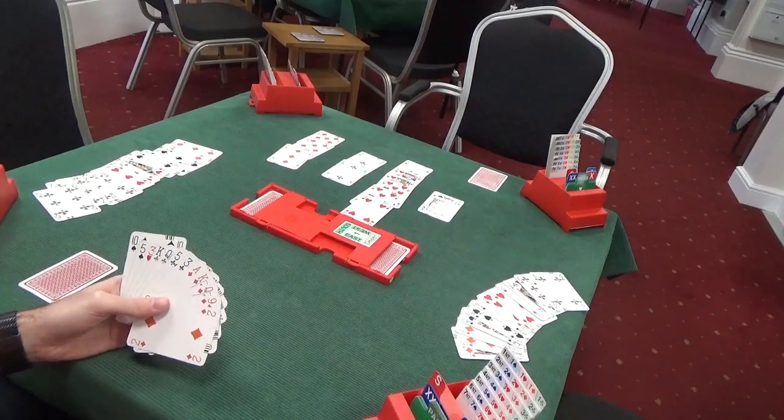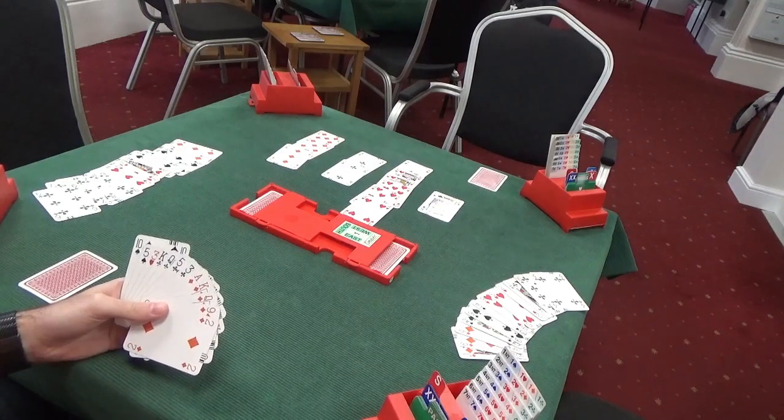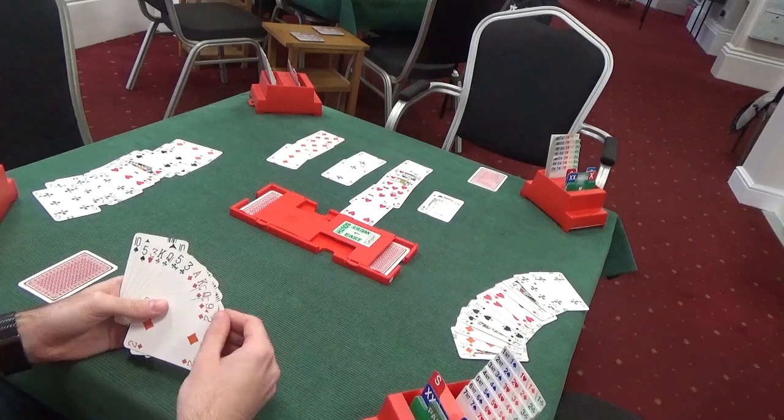Now, because we're setting our hand up, we want to try to ruff one of these black losers - either a club or a small spade - in the dummy, exploiting that shortage. Because we want to ruff a trick, we can't afford to draw all of the trumps. We want to ruff once in the dummy, therefore we can afford to draw two rounds of trumps but not three. If you draw three rounds of trumps, you're going to have to rely on the hearts coming in to discard a loser, whereas we actually want to take the more safe route of just ruffing a loser in the dummy. So we can afford to draw two rounds of trumps - we might see the jack of diamonds, which would be nice.